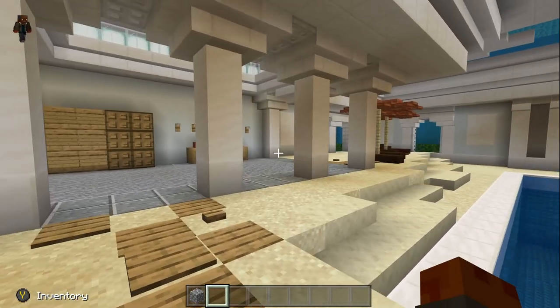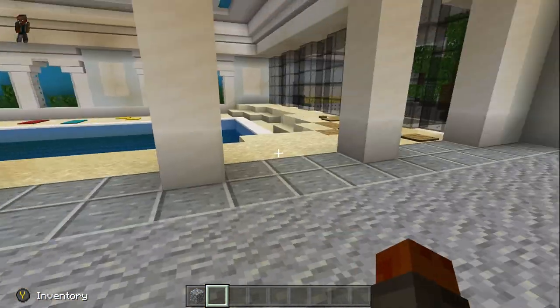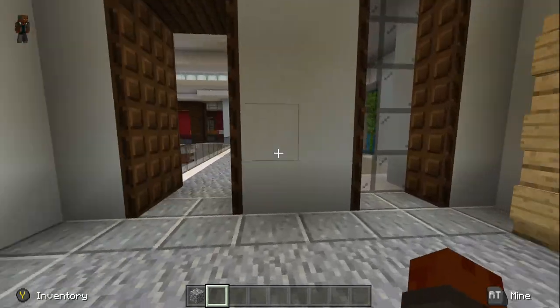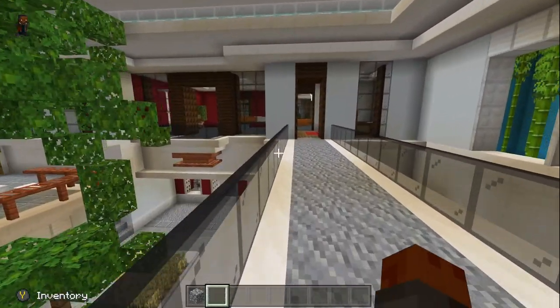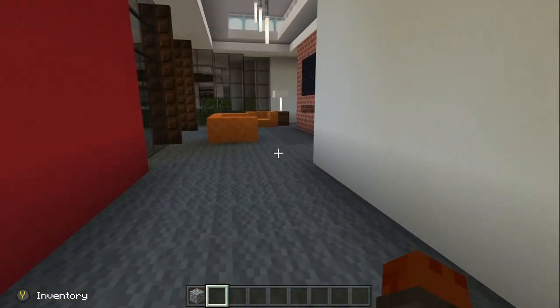This one has a lot of decorative stuff, but mostly everything has a use. You have this nice little pool area here, which is mostly decorative, but if you want you can fish out of that pool. That's why I'm not really too upset with pools — people say they're useless, but no, you can always fish out of them.